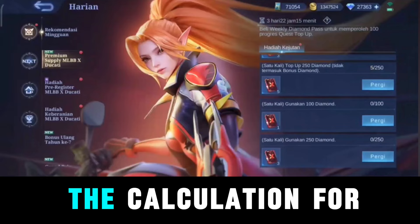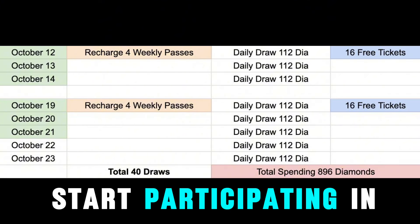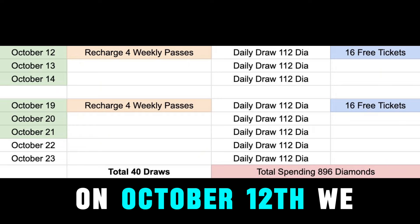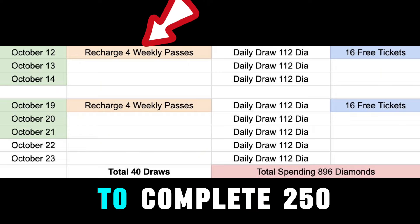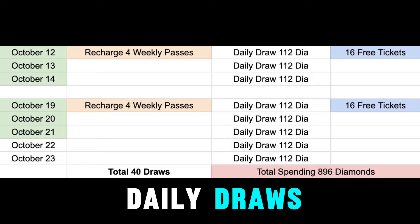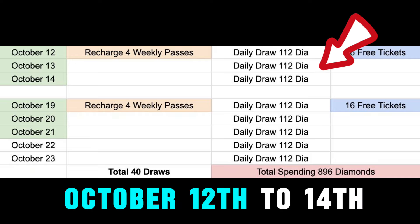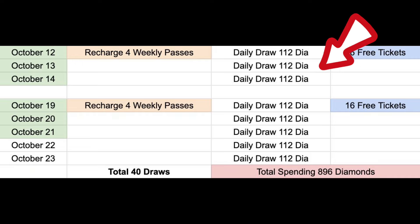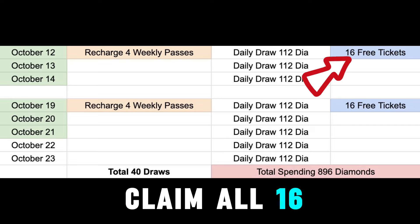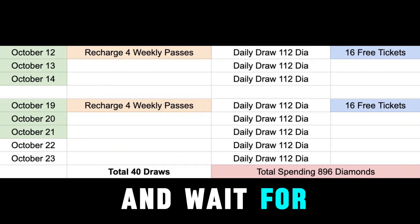Now let's take a look at the calculation for the 40-draw pattern. We will only start participating in the event when phase one goes live on October 12th. We are going to recharge four weekly passes to complete the 250 recharge task, plus extra for daily draws afterwards. We are going to do three daily draws from October 12th to 14th, which will complete the 250 spending task. Then we can claim all 16 free tickets and spend them.